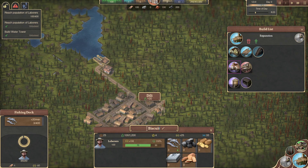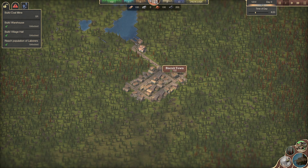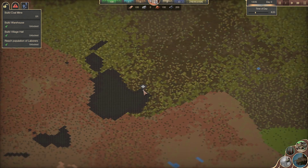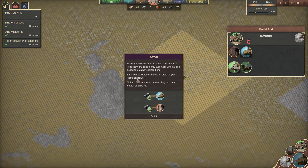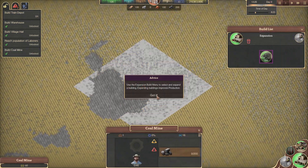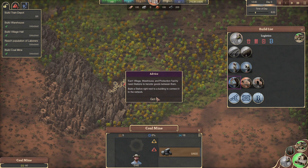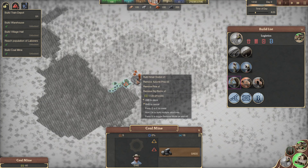Let's change our town name to Biscuit Town — that's appropriate. Now let's build a coal mine, because we can only have so many residents but we need to get coal and get the trains going. Our upkeep for wood is what we really need. We're running a network of trains and there's a lot of fuel to keep them chugging along. Coal mines bring coal to warehouses and villages so our trains can refill automatically. Each village, warehouse, and production facility needs a station to transfer goods.